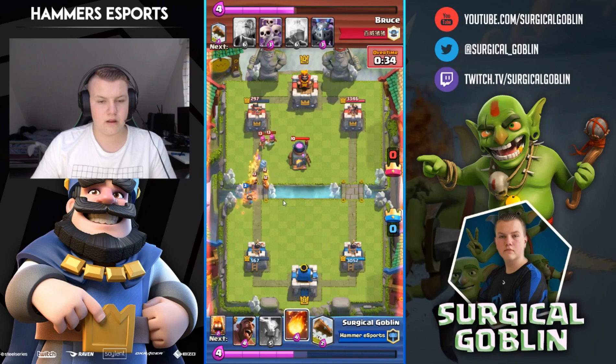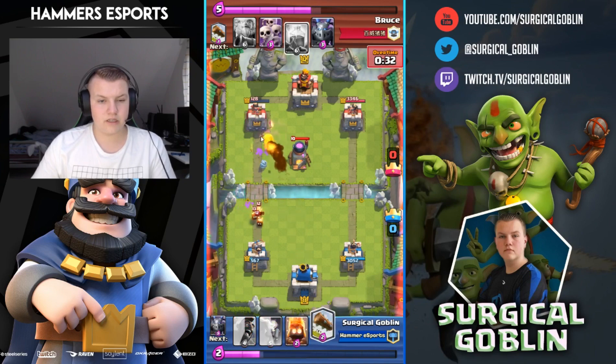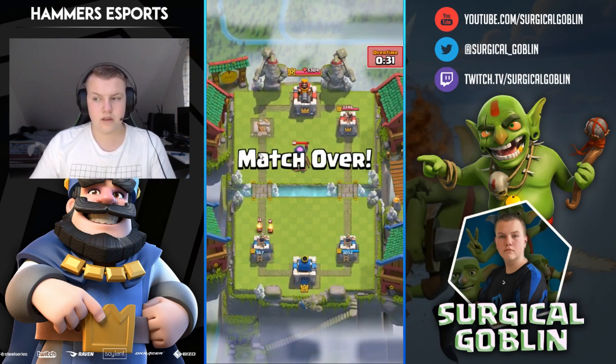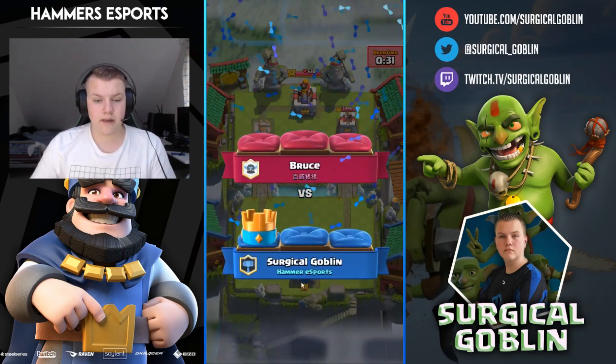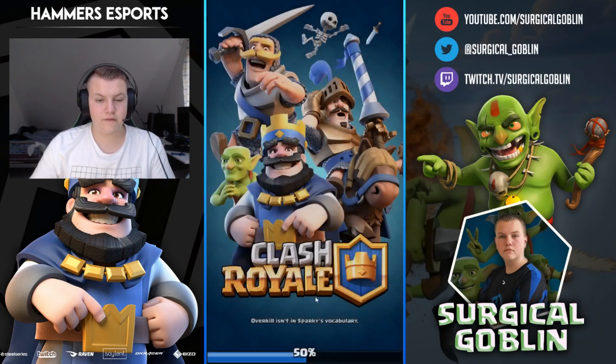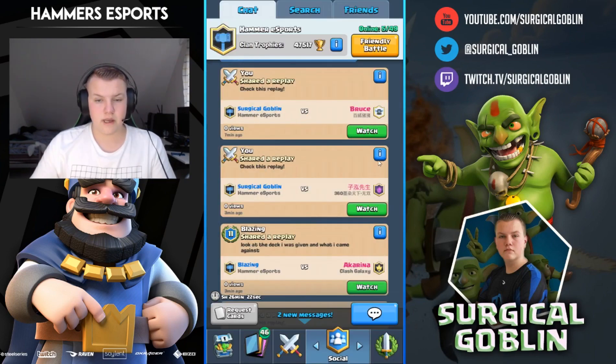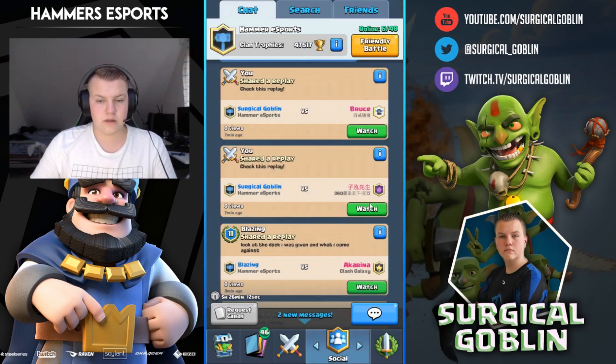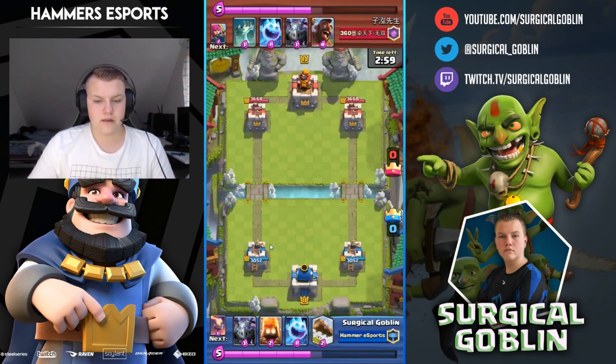I'm cycling back to another hog rider and my princess hit his tower twice, which brought it into fireball range. So I fireballed his tower down — I was really happy with that. This next replay is really interesting because I'm facing an almost maxed-out opponent except for his ice golem being level 10 and his log being level 4. He's level 13 and I'm a brand new level 11 — I was really happy I won this one.